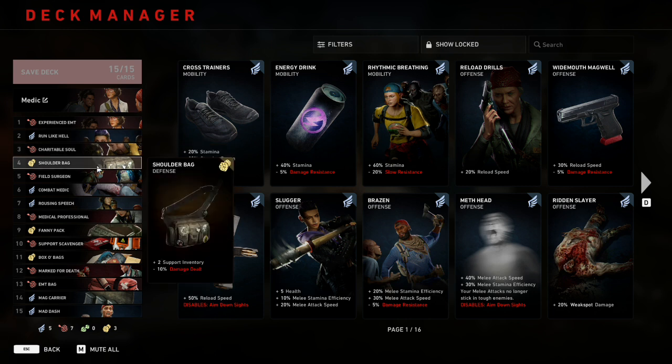In the number four slot is Shoulder Bag, which gives plus two inventory slots at the cost of minus 10 damage dealt. This is a trade I'd take all day, because it's okay if Doc can't laser down special infected — she's a medic. Getting plus two support slots is absolutely huge; that's 3,000 coppers worth of items in one card, and the minus 10 damage isn't even that bad — it's not reducing half your damage.